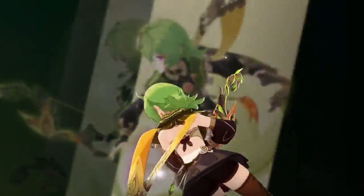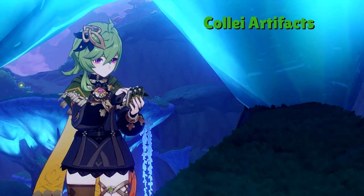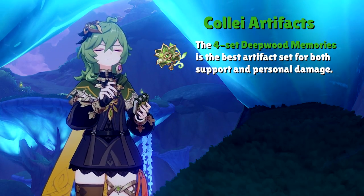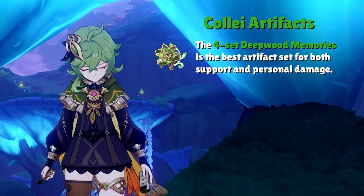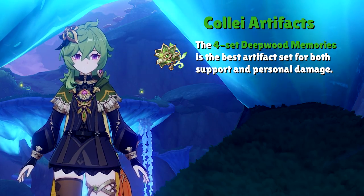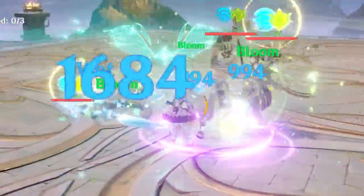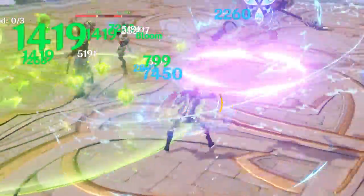Moving into artifacts, her set bonuses are super simple to pinpoint, but her artifact stats are where most players struggle to make a decision. There's no question that her best artifact set is the 4-set Deepwood Memories. Reducing the Dendro resistance of enemies not only buffs your own damage, but also any other Dendro reaction from your other characters — such as Bloom, Spread, or Hyperbloom. I'd compare it to the 4-set Viridescent Venerer for how well it supports both Collei's personal damage and her team's overall damage.